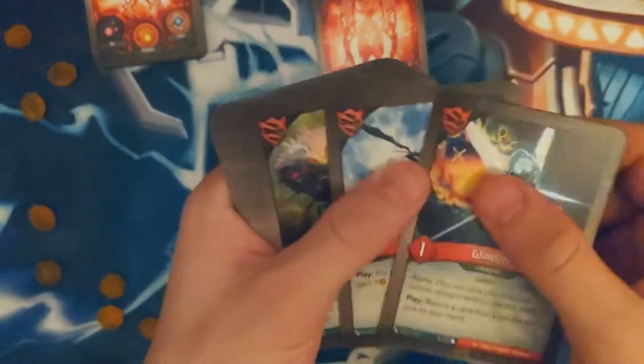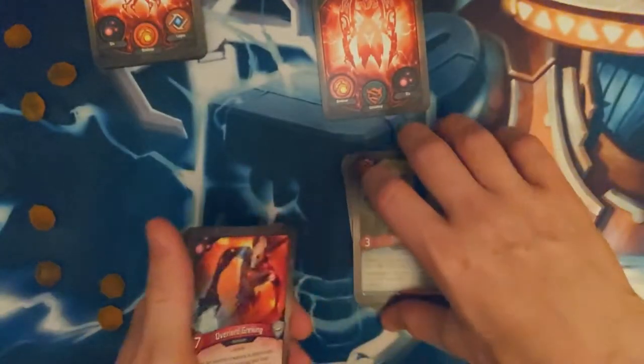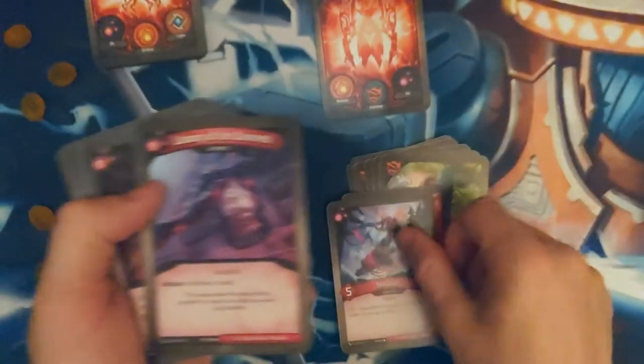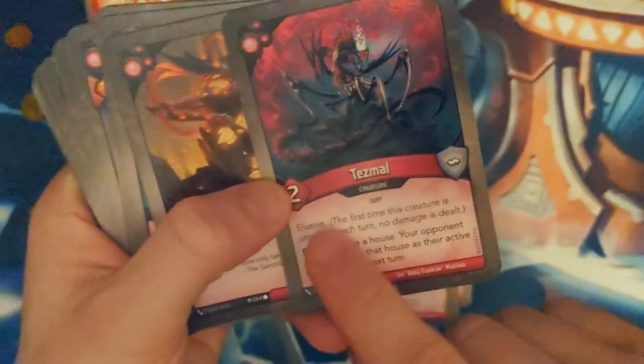We got ourselves a Nox, a Glimmer, Full Moon, Fang House, Lawnmower, Overlord Cracking, Tenticus. Got some Unlocked Gateway — helpful card, always good to have that at hand. Tezmaul — sick, and it's on every reap effect, the opponent has to basically respond. I don't think I've actually ever had one of those yet.